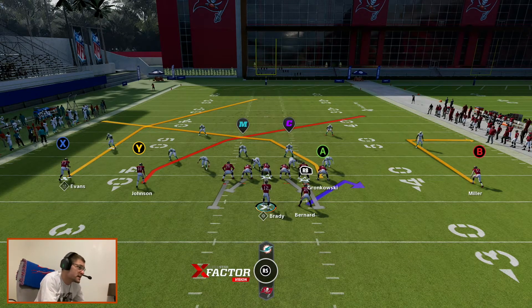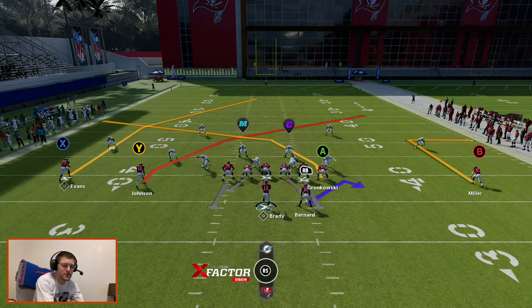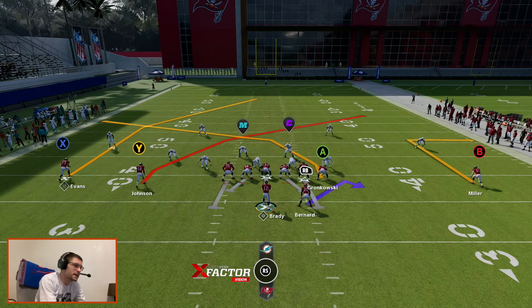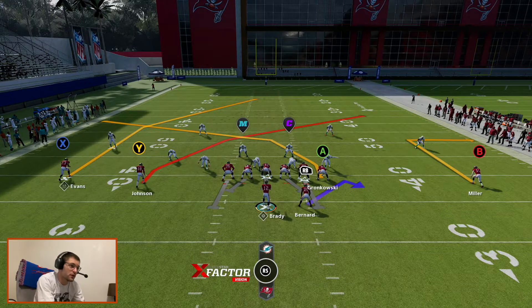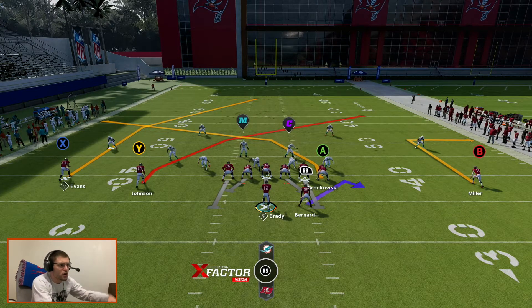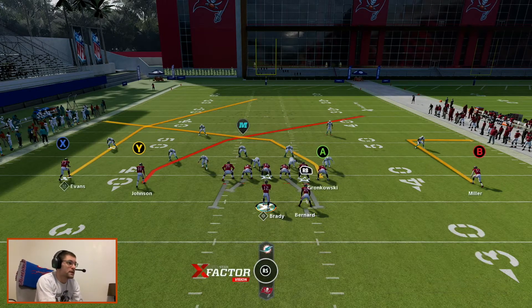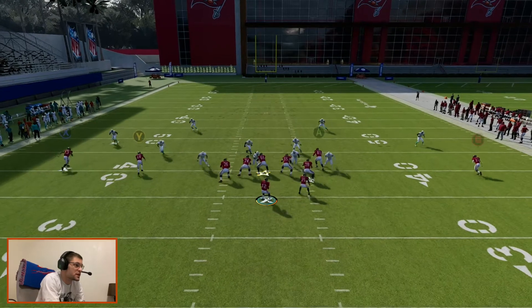You see a lot of teams on Sundays use crossers as well. I have Brady in right now because he's Hot Rod Master, so that gives you the ability to put anybody on the field on a crosser. I'm going to put Johnson and Gronk on crossers here. They're just deep crossers and I'm going to block my running back to put a six-man protection out there.